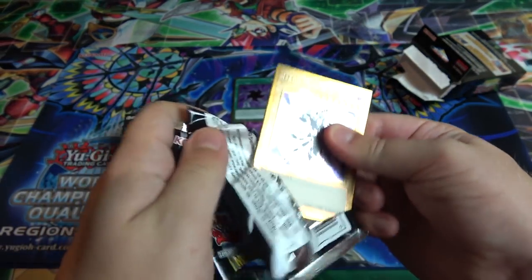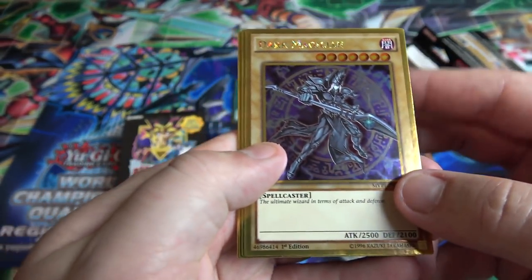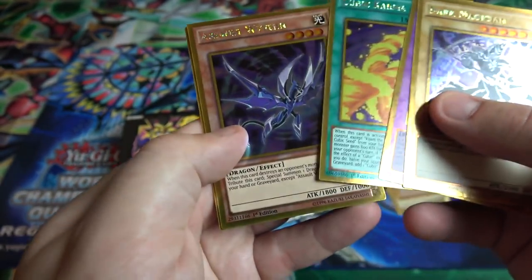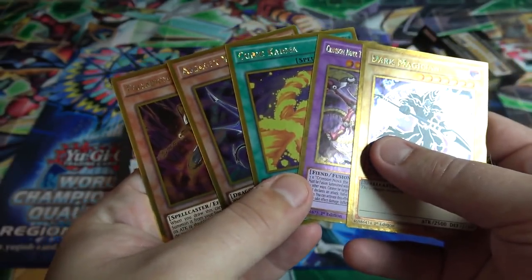Hopefully we ran into Chaos Max, so can't go wrong with that. Oh, we actually have another Dark Magician — you can get it in the set too, which is kind of funny they did that. Then we have Crimson Nova Trinity, that's cool. Cubic Karma, Assault Wyvern, and we also have Oracle Mahad — that's cool looking. Cubic Karma is probably one of the better cards to get from this set too.